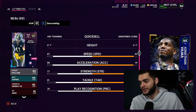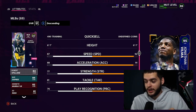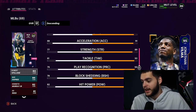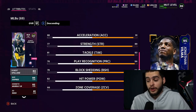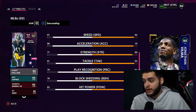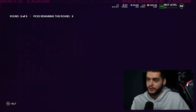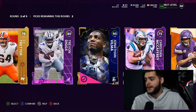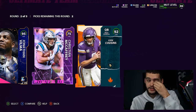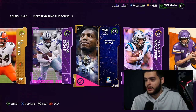I'm about to wake up from this dream. Let's check him out — 92 speed, 91 acceleration, 89 strength, 93 tackle, 94 play recognition, 94 block shedding, 95 hit power, 71 zone. This card is pretty good — great hit power, great block shedding, great play rec. You probably want to user him because of his zone, but he's good. Jonathan Vilma! I'd prefer the LeGarrette Blunt but I'm being picky. I can put Kirk Cousins into a set and get the Deon — things are looking up!